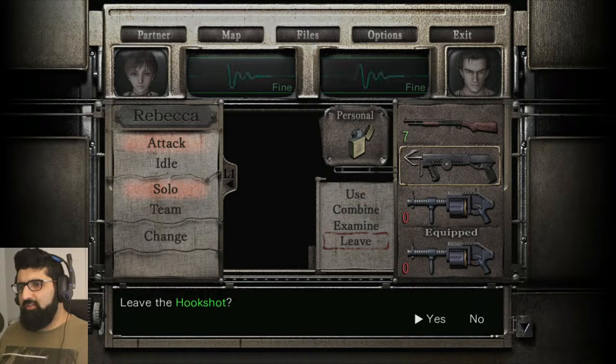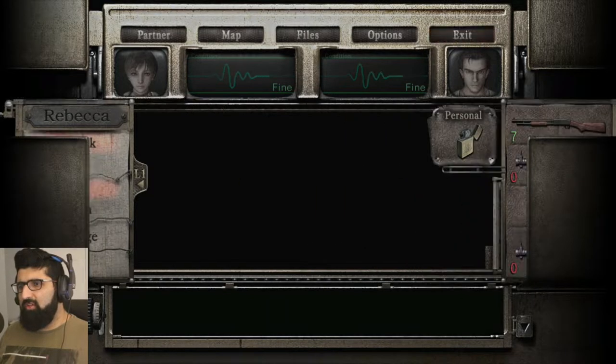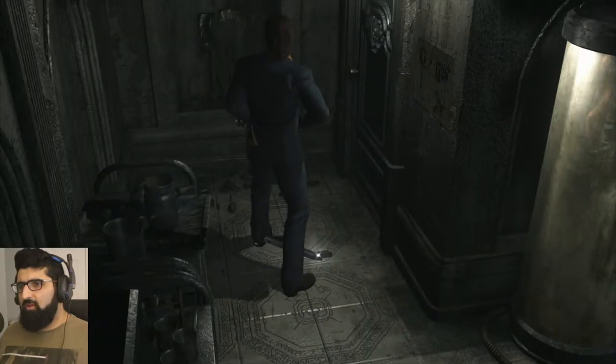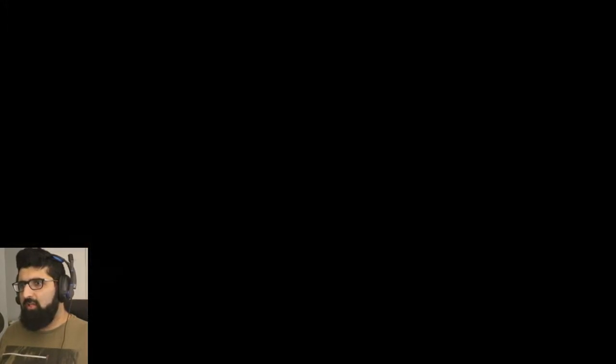Okay, we have to probably drop one of those items. Let's just leave this here. We can leave the grenade, but we'll keep the grenade launcher because we might find ammunition a little bit ahead. However, we want to equip this. Let us go.